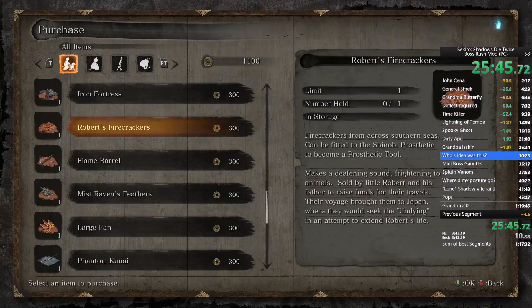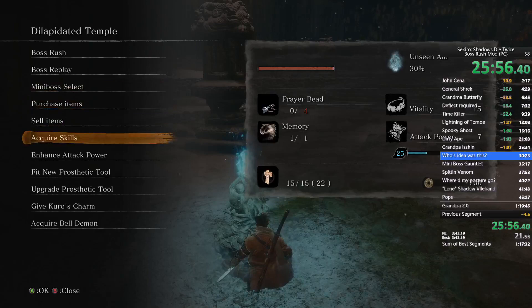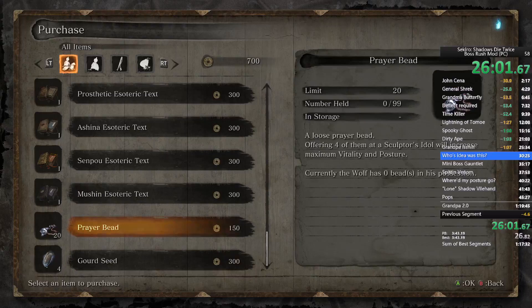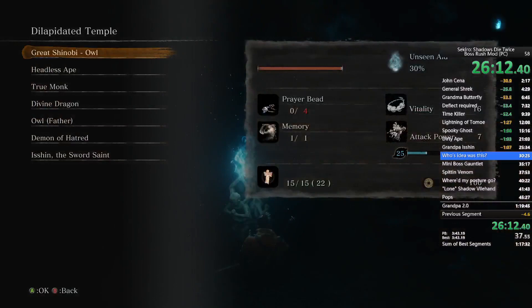You might actually need to sell two bulging coin purses. Purchase Robert's Firecrackers and the Ceremonial Tanto. Purchase four prayer beads. Enhance attack power using Isshin's memory, and fit Robert's Firecrackers as the prosthetic tool.